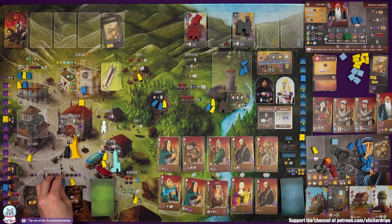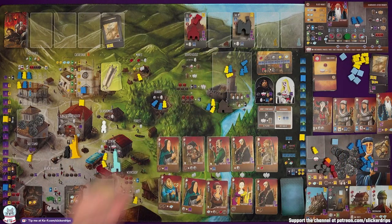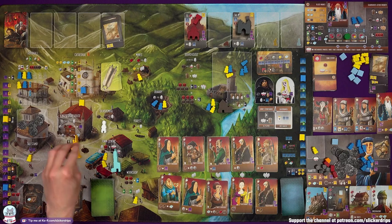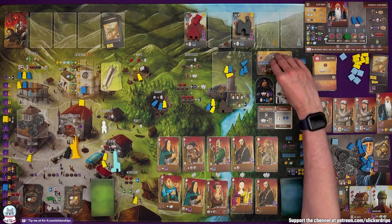Nobody went to the silversmith — it was only influence though, I wasn't that fussed. So everyone goes to prison. I've got the most. I didn't think one would happen this quickly. We change the card. No one's at the Profiteer, no one's at the Princess, nothing got contributed.